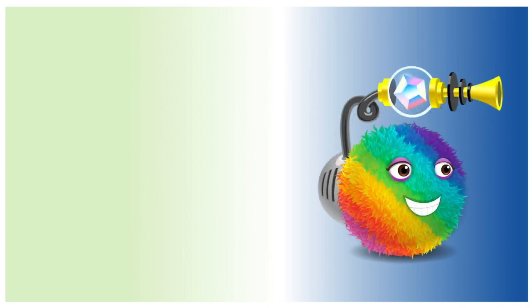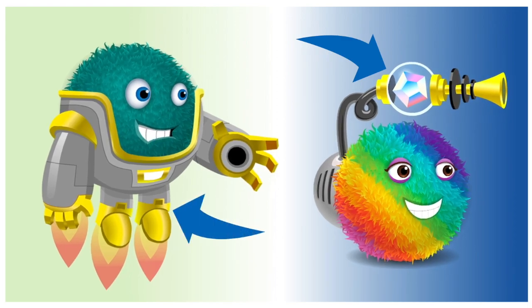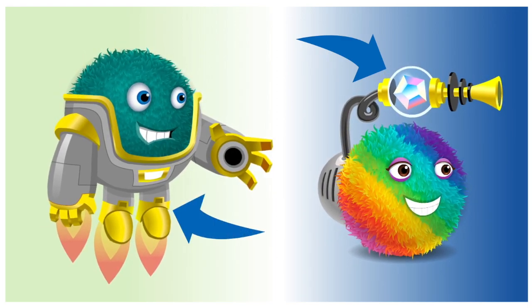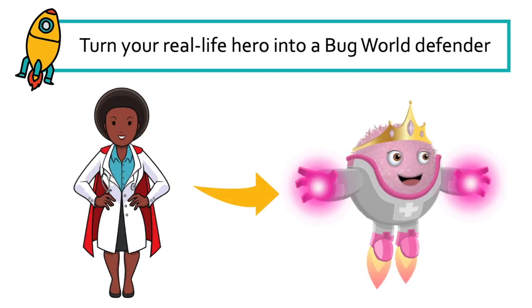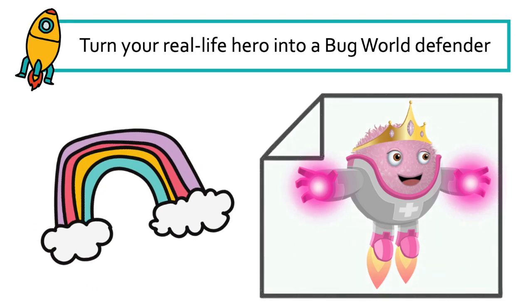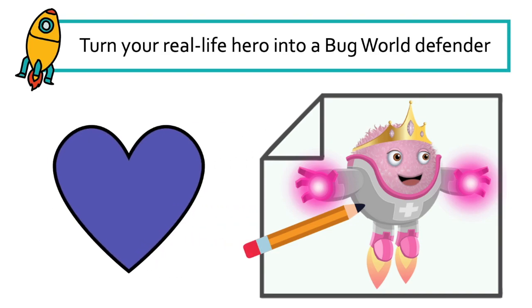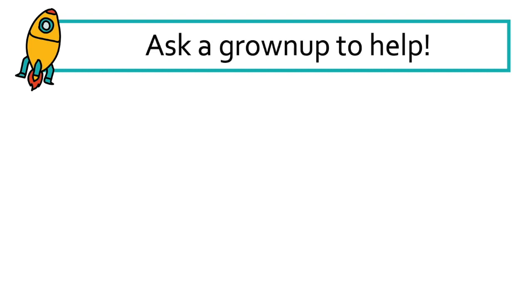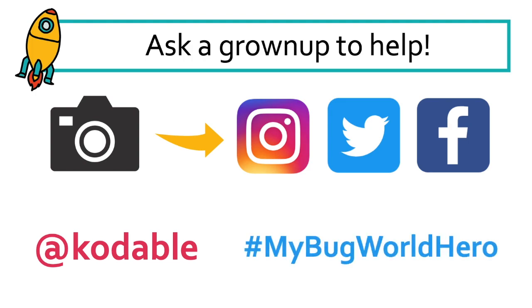Help your hero level up. Whatever it is you love most about them, think about a tool or an outfit you can invent that will enhance their already awesome properties. Now it's your turn — turn your real-life hero into a Bug World Defender using properties. Use your imagination to bring your character to life. Draw or write what you come up with. Love what you created? We want to see it too! Ask a grown-up and use the hashtag MyBugWorldHero. Have fun creating!